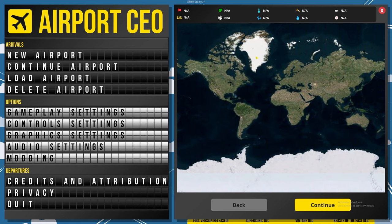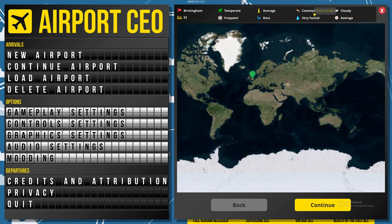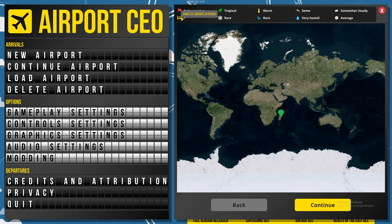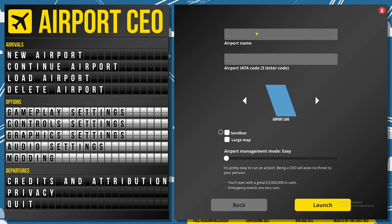We normally start in the UK - I don't know if it makes a difference, but it does give you different stats for domestic airport. Since we're playing sandbox mode I don't really need to worry about money. Let's go with Cambridge/London - let's keep to London. Airport name: Penfold Airlines. Let's call it Penfold.